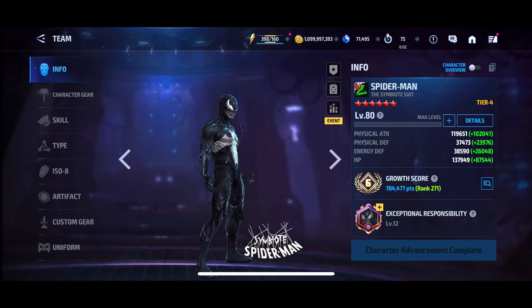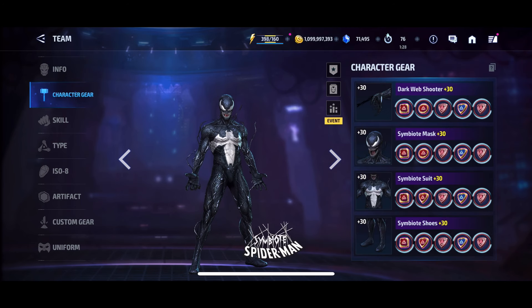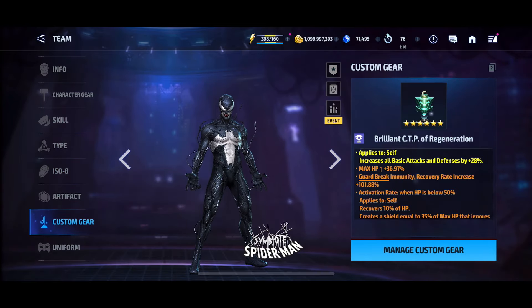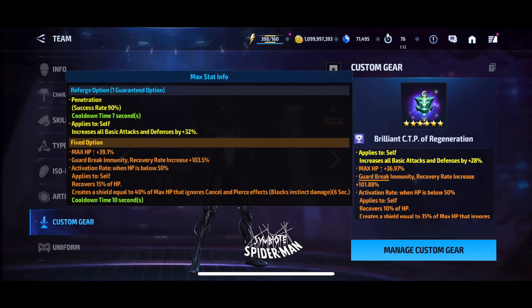Spidey looks amazing with this suit and I have purchased this uniform. We have 12 onus blessings — four of the HP ones and then the physical attack ones. Apart from that we have a six-star artifact, which is going to be a must — a four-star to six-star will be great. We have a brilliant CDP of Regeneration, but the role is actually very bad; it's an all-attack role.